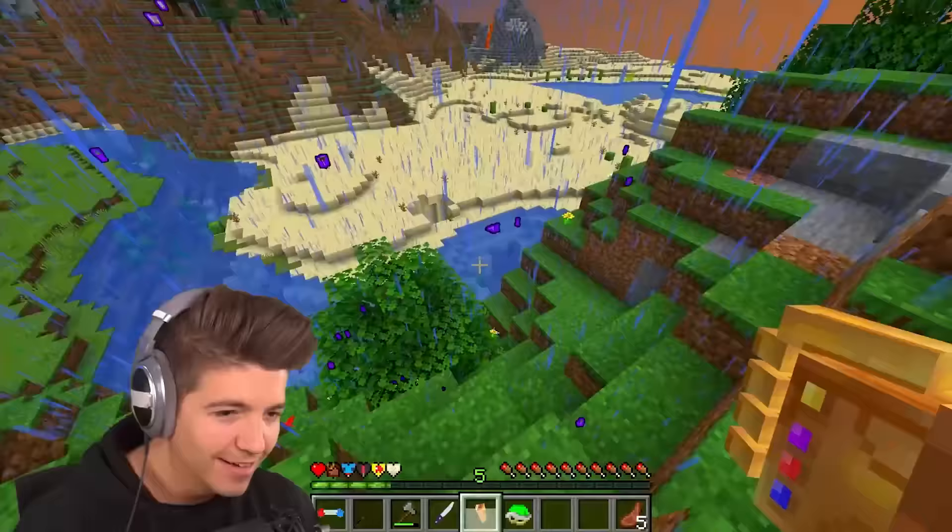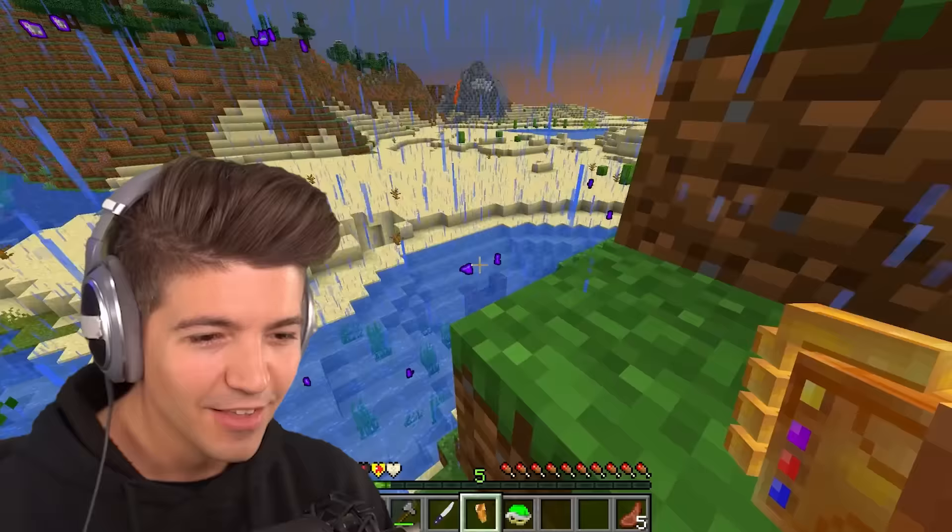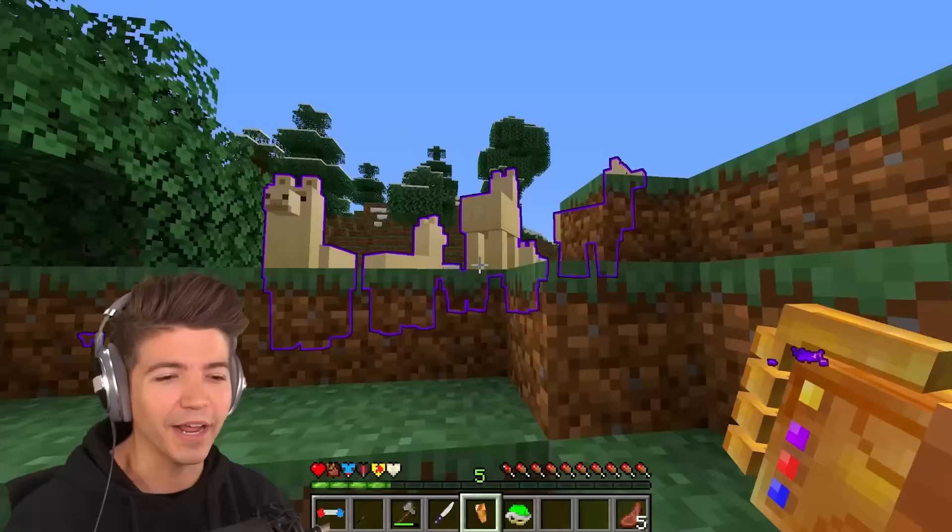We have the Thanos gauntlet. We can see every mob highlighted on the map — there's like a creeper over there, a cow over here. We found a nice humble pack of llamas. I wonder what right-clicking could do.